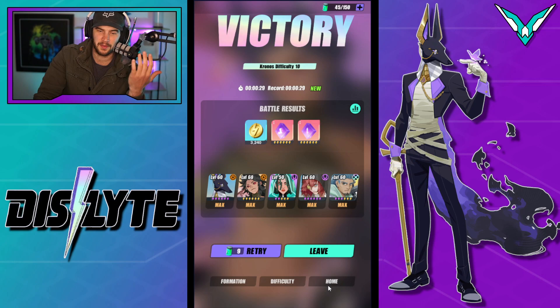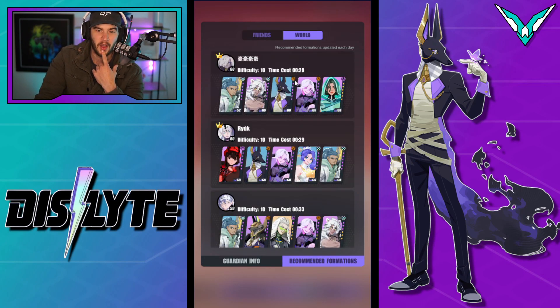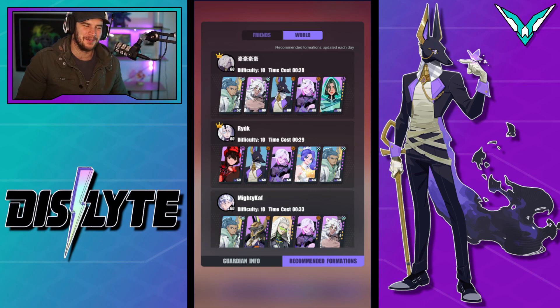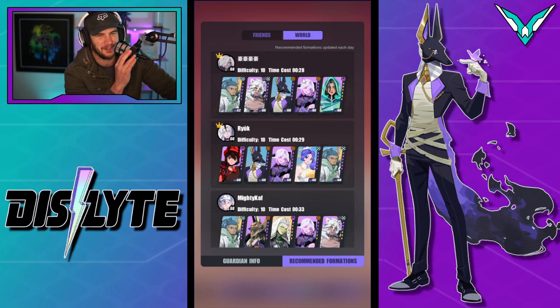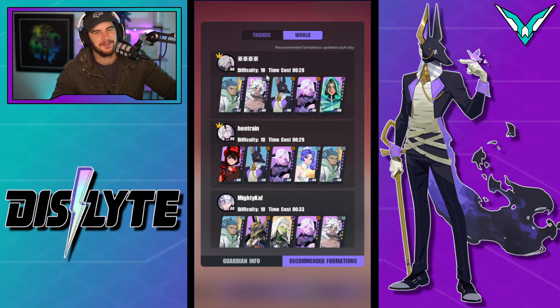That is the team — really nice getting those fast runs. Let's go into formation and check the world recommended strategy, because I think... oh no, this dude got this yesterday. Dude absolutely clapped me — he's at 28 seconds. This is actually going to drive me so hard to go ahead and get it to 28 seconds. I need to up my damage dealers' damage. Sub 30 seconds, I'm still happy with, but I'd love to get on top of this guy. Recommended four nations, updated each day. That was not there yesterday, but hey, props to this dude — really solid team.